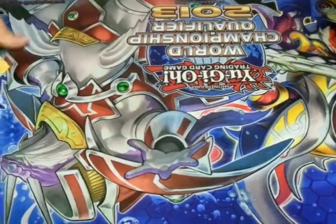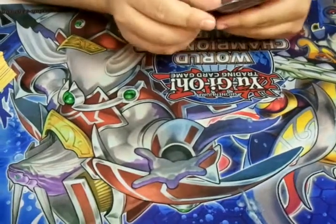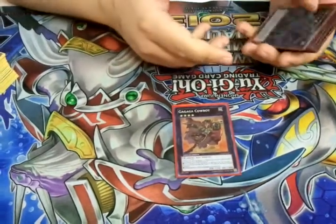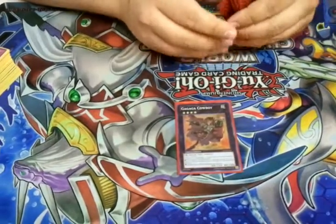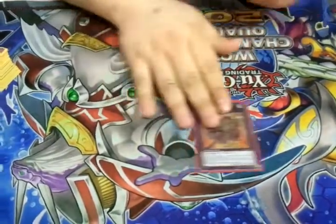Next we have the Extra Deck. Mostly Exceeds — I keep a couple of Synchros in here just in case I start running Flame Bell Magician again. First, Gagaga Cowboy. Pretty much if I run into a BLS or something that could mess plays up, I'll just go into this with Wolfbark or somewhere like that and trample over him, or just deal burn damage at the end to get it over with. Decently solid.